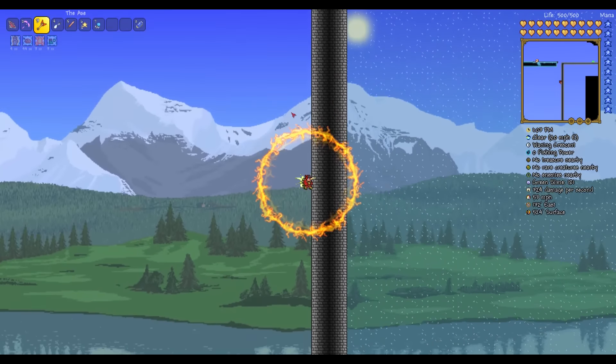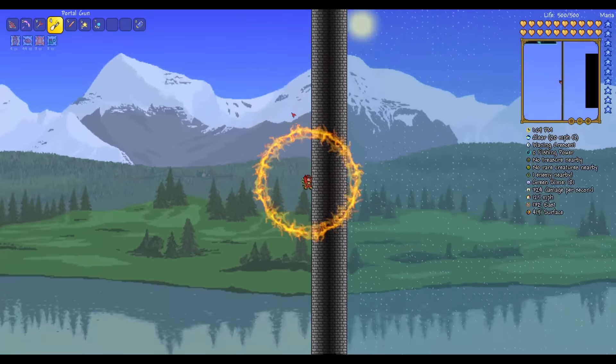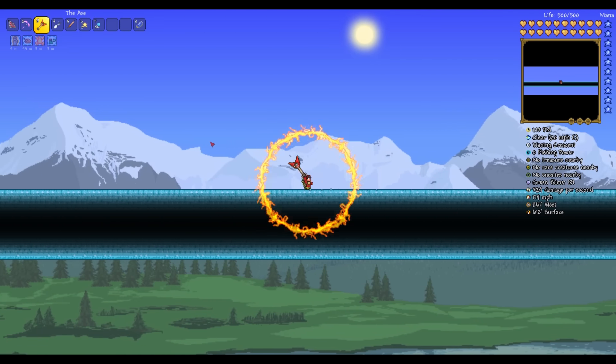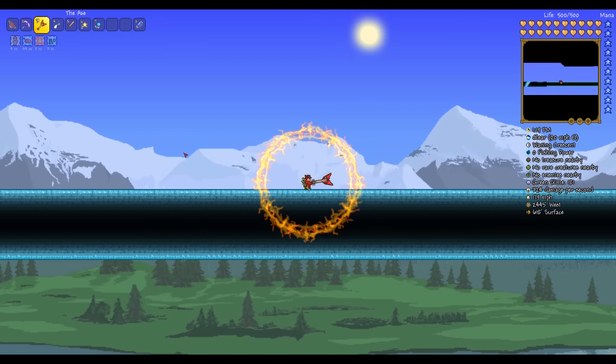Now for me to reach the max movement and travel speed possible in Terraria, I only need one item: the Portal Gun. As you can see, my movement speed is a stunning 179 miles per hour, which is more than double the running speed. I kinda want to try something out now that I have this information.